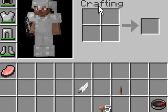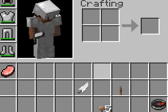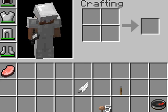I'm back. I'm gonna show you how to make some dyes. So the items you're gonna need are bone meal, dandelion, roses, wool, and cocoa beans.